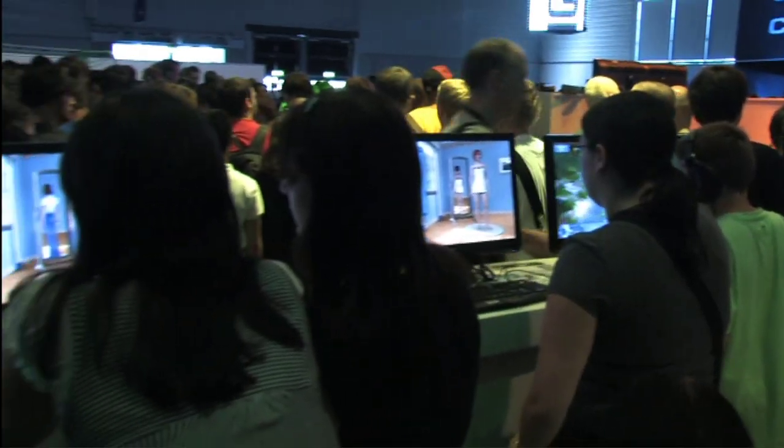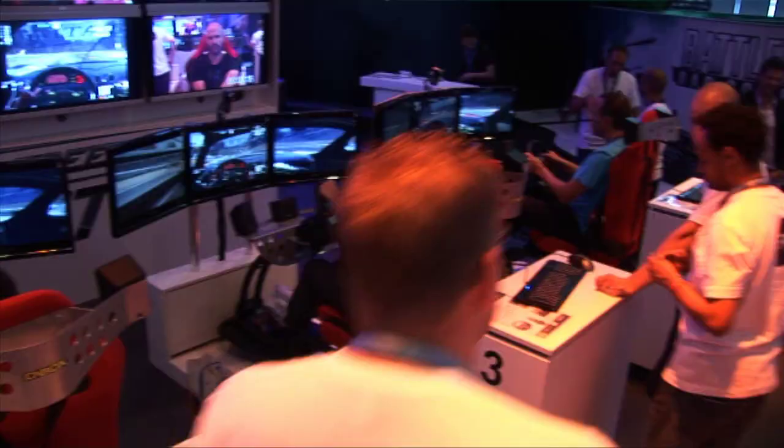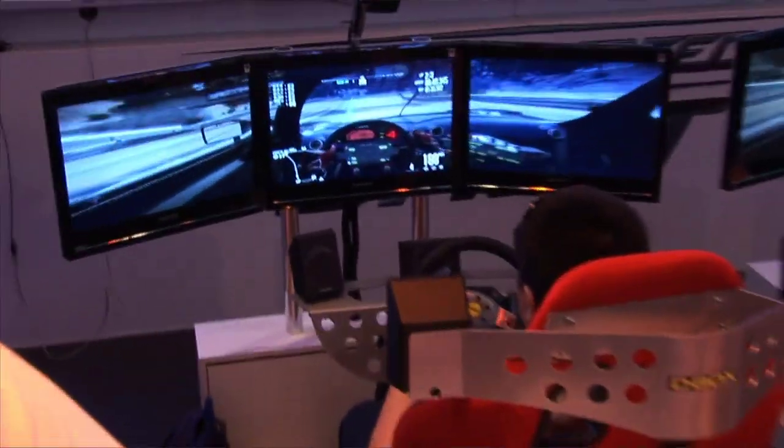Here we are at the EA part of the show floor. There are about 900 different games playable by the public right now. It's going to take a while to see all of them, but take a look at that giant screen back there — they've been looping trailers and gameplay footage to cover all their bases.